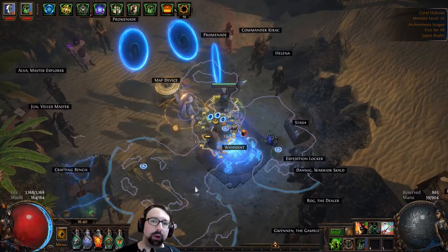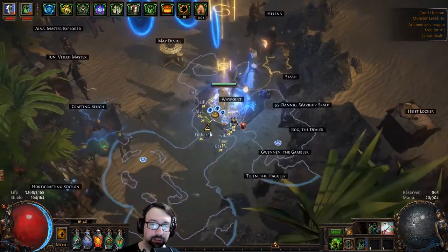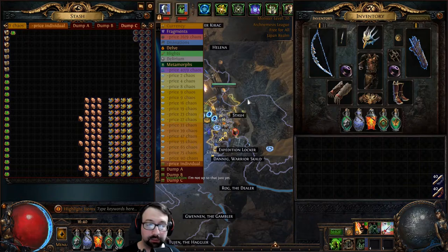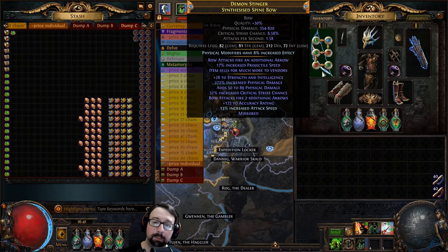Hey everyone, welcome to the long-awaited promenade farm video. I've been doing a whole bunch of testing and finally feel confident enough to come out with a video of the strategy I found to make the most currency per hour. Quick disclaimer: I am no longer running a caustic arrow toxic rain raider at about a 50x budget. I've gone meta and kind of all-in on a tornado shot magic find hybrid character, so my character has received a significant boost in farming efficiency both in kill speed